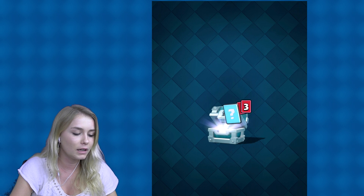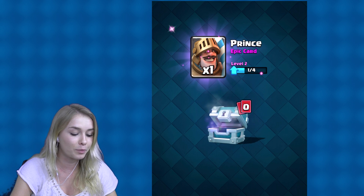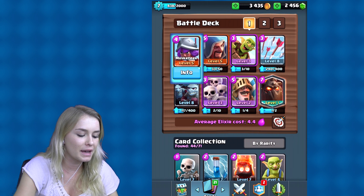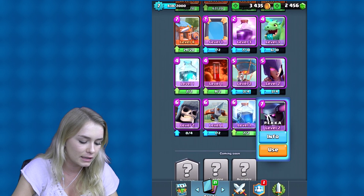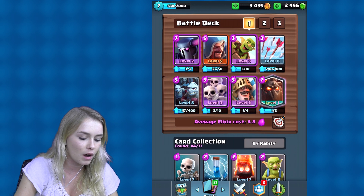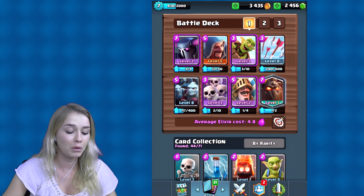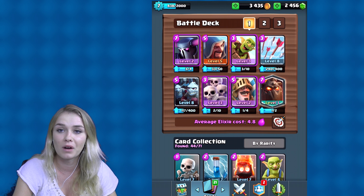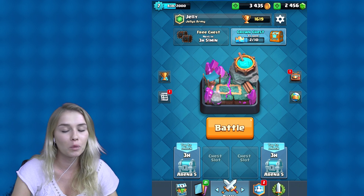Let's open this one now — have a little reward after that game. Some minions, wizard, and prince. Perfect, I love prince. Let's go down and change some things up. I think I want to change the Musketeer to maybe the P.E.K.K.A — I'll use this one and exchange it with that one. Hopefully we've got a really strong deck now. The only problem is that it costs a lot of elixir — I'm not really sure how to pronounce that, I'm really sorry guys. But those little purple drops — yeah, that's what I'll call them.